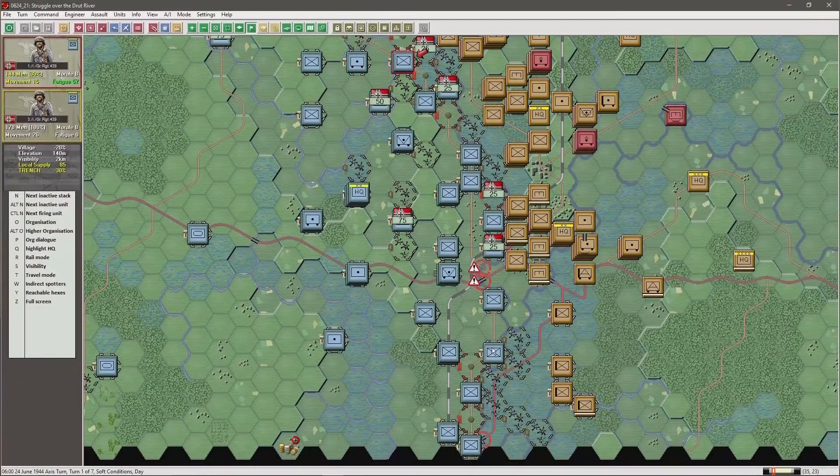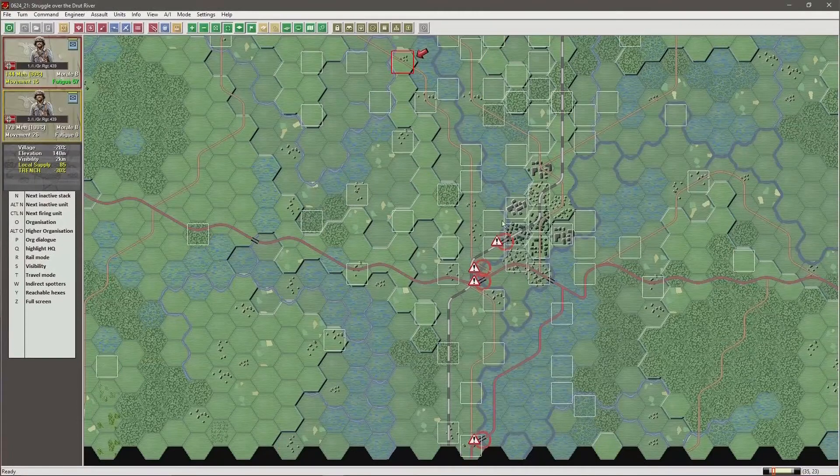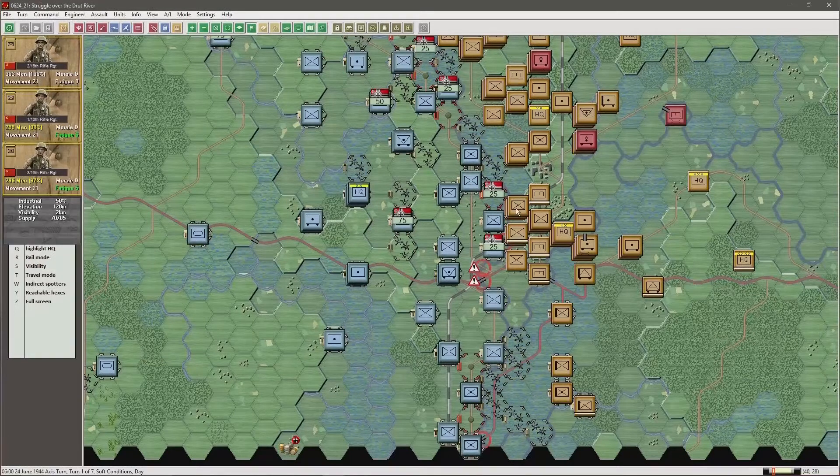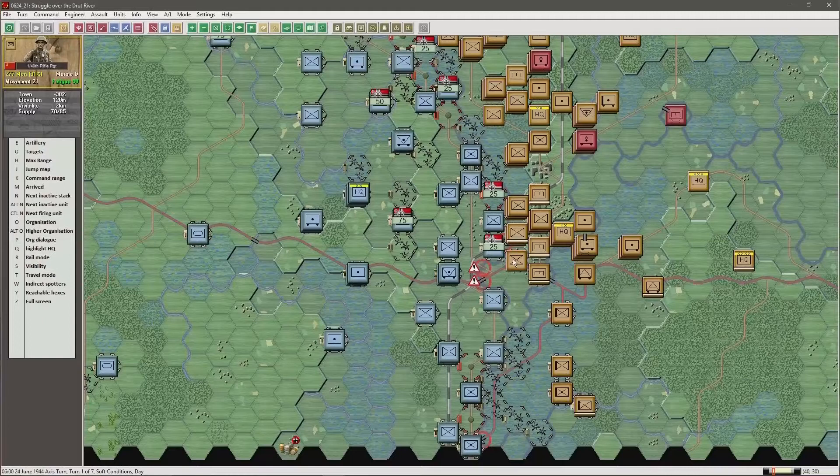Further down south this is Rogachev city. As you can see the river goes through here and further back the bridges are blown. One of the units is disrupted. There are town hexes but they have engineer units in the wings which no doubt will attempt to build a bridge. So in the first part of this scenario we need to disrupt their engineers, because if they're disrupted they cannot conduct ferrying operations or build bridges.